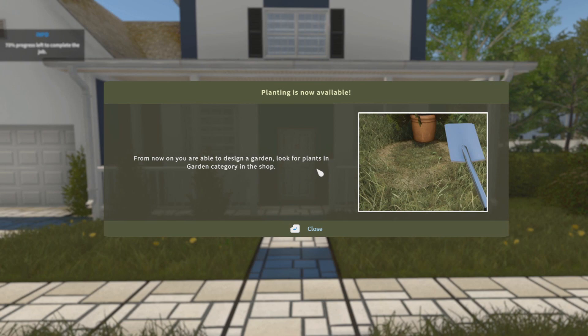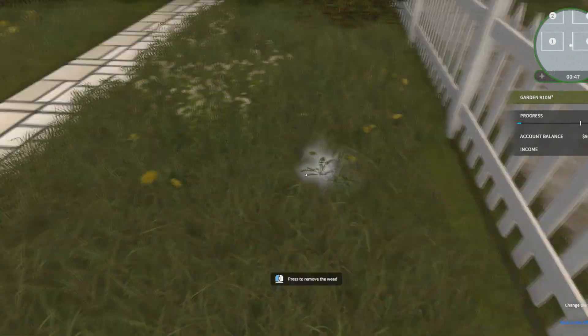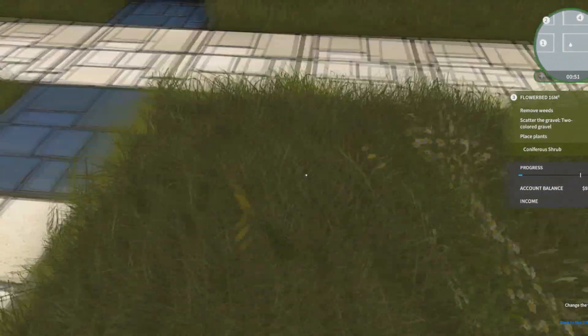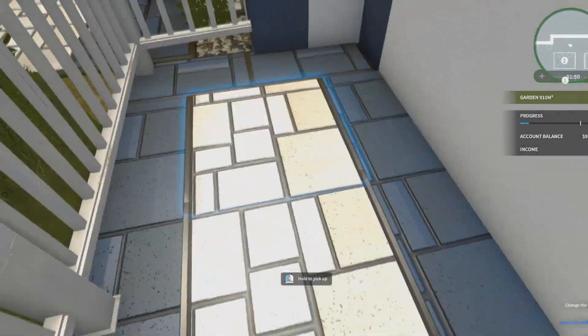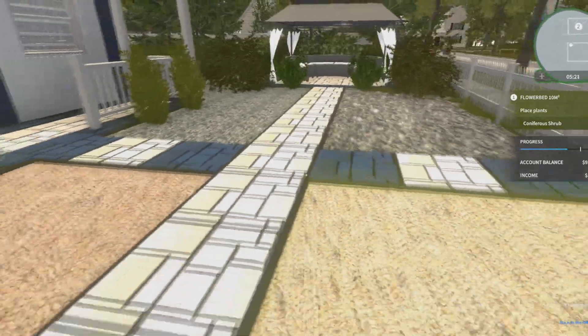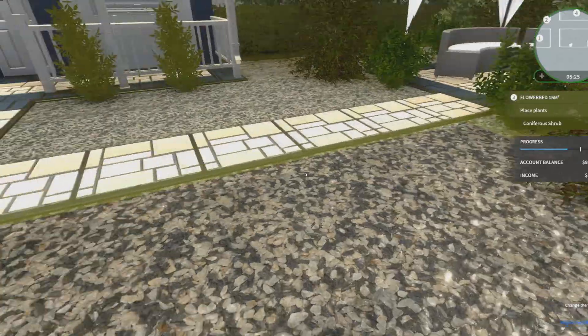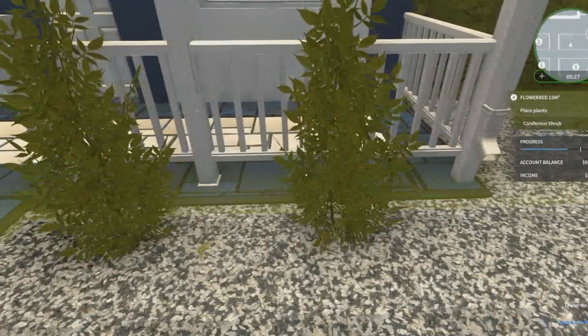From now on, you are able to design a garden. Look for plants in the garden section in the shop. Well, we know that — we've just planted a bunch of cactuses. We've got a hose. You've unlocked a new tool: by using the garden hose, you'll be able to water plants, fill containers with water, and wash off dirt on the outside of houses. I'm just going to speed run and get rid of all these weeds. The gravel is all done — she didn't specify that she wants it all to be the same colour, so we've kept it interesting.